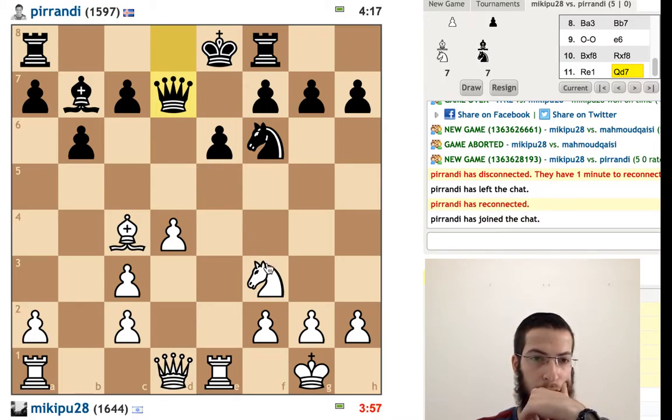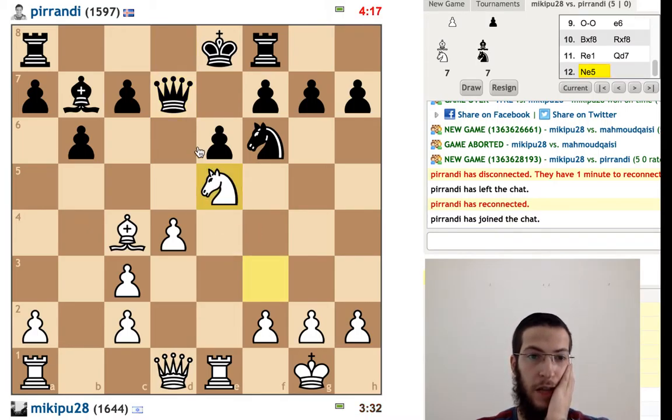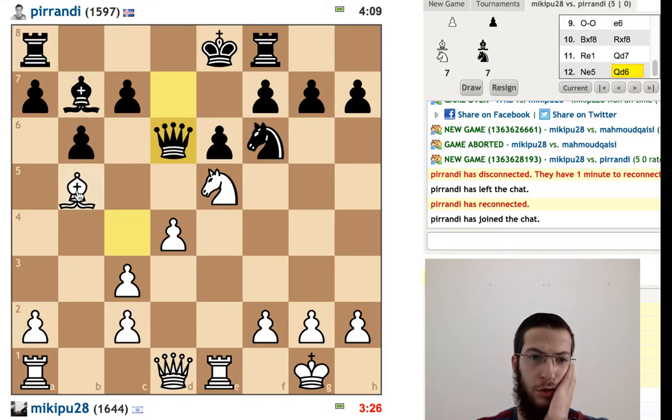Interesting tactic — if we go here... any castles, we can take. Never mind. We're racing time here. Let's attack the queen. Stop him from castling. So we give the check — sure, why not? Stop him from castling as much as possible.